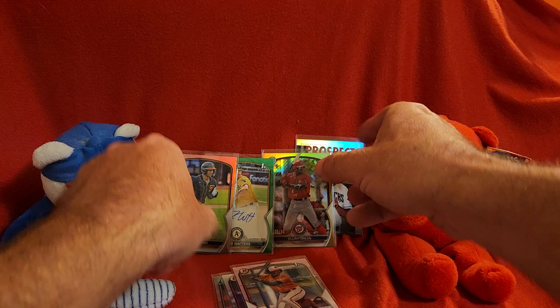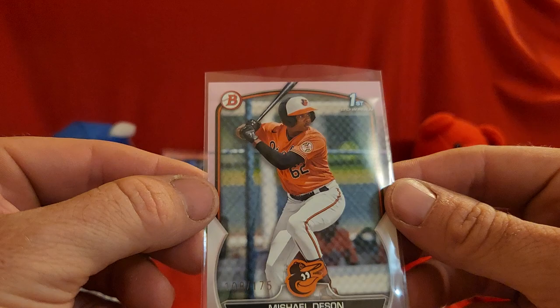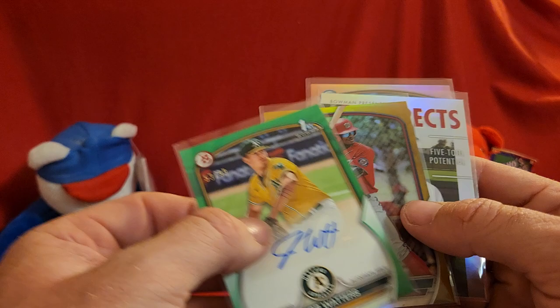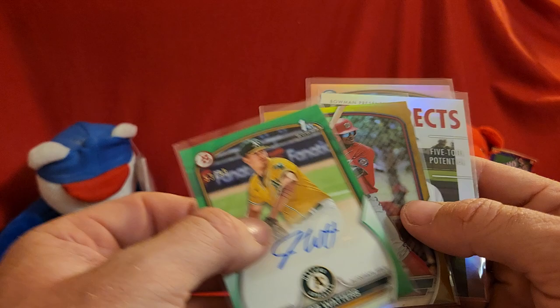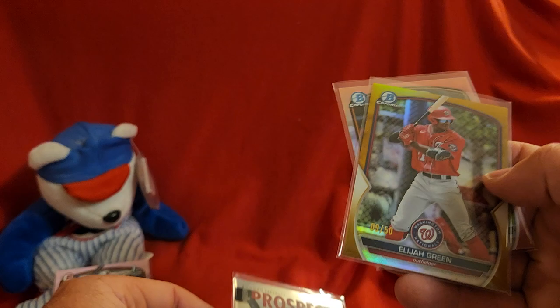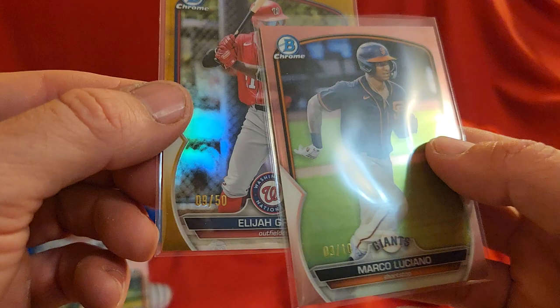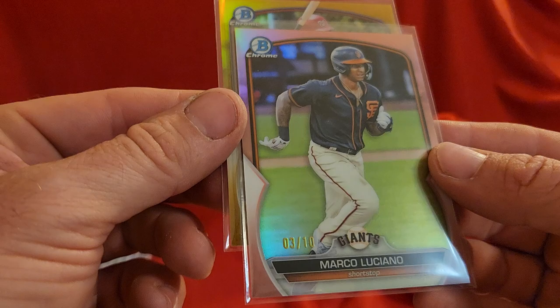Let me show you some of the hits here. We got a Drew Jones paper, Spencer Jones chrome, Michel Desson for the Orioles out of 175. Paper auto out of 99 — not the greatest auto but at least we got an auto. Elijah Green, Drew Jones insert, Elijah Green 9 out of 50, and Marco Luciano 3 out of 10. That'll do it — I will catch you next time. Have a great day, bye-bye.